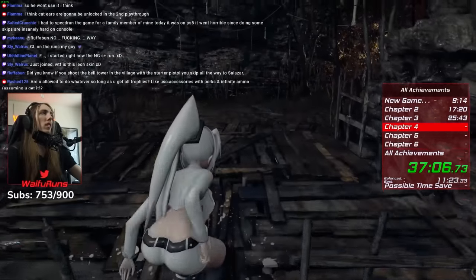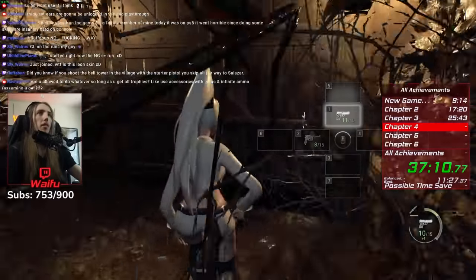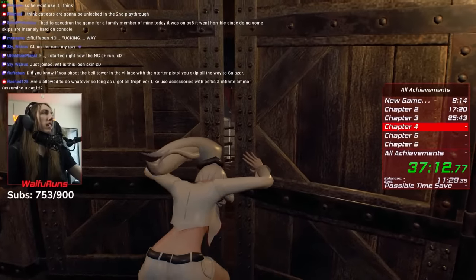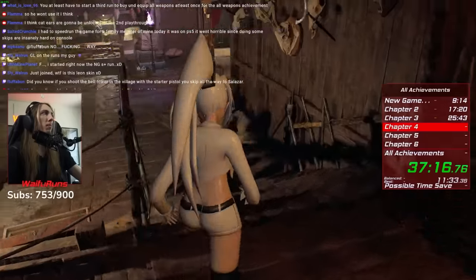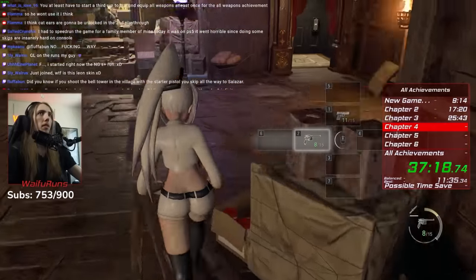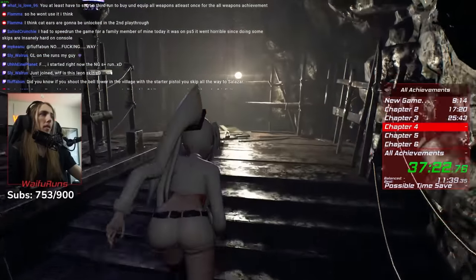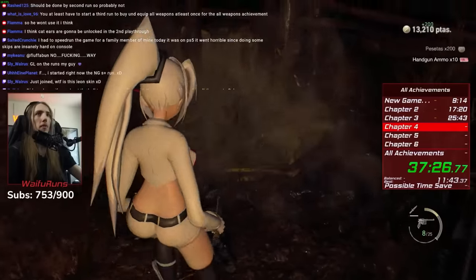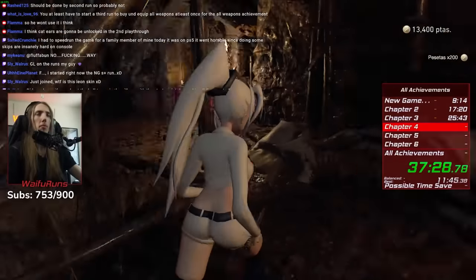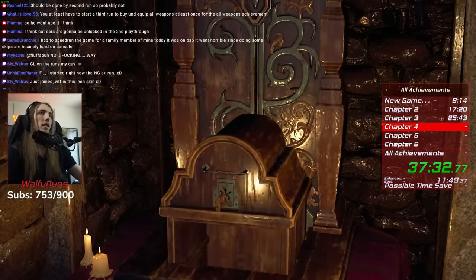This creates a ton of very interesting routing opportunities, especially since not every challenge works this way. For example, the achievement for collecting every treasure must be done in one playthrough, so you can't save scum the treasures — they must be done legit. Reloading the save reverts your progress on that challenge. So with that done, I can discard the snakes and the lunker bass that I turned into the merchant on a previous save, and I got the progress towards the merchant requests without invalidating my Silent Stranger achievement.